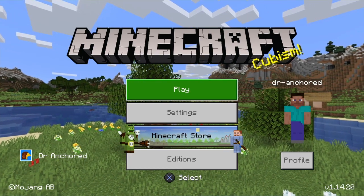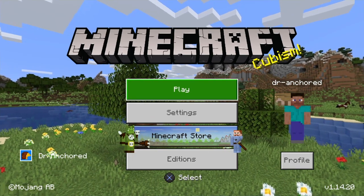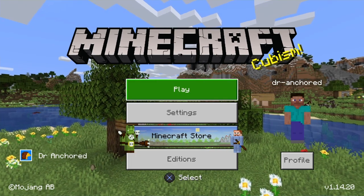Fixed issues with the Chroma Hills texture pack not loading on Nintendo Switch. Split screen players can no longer be left in a limbo state when joining the game while the primary player quits at the same time.